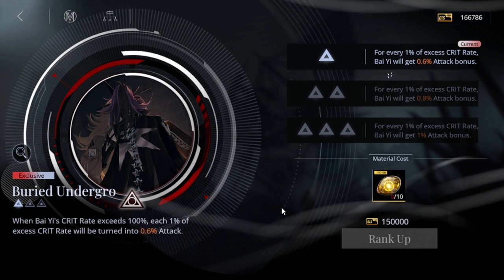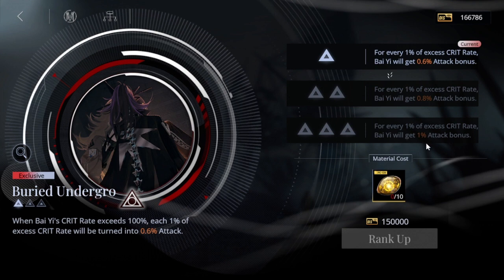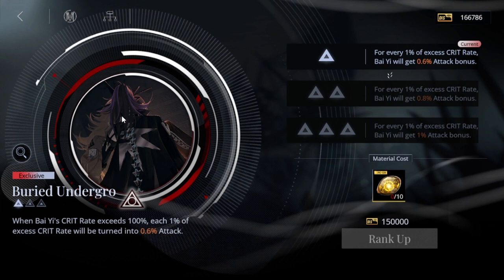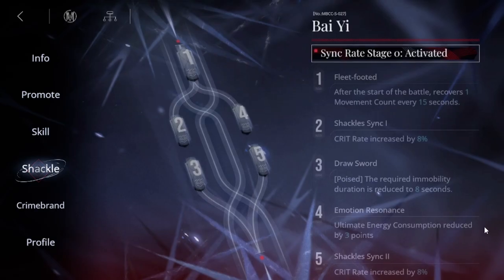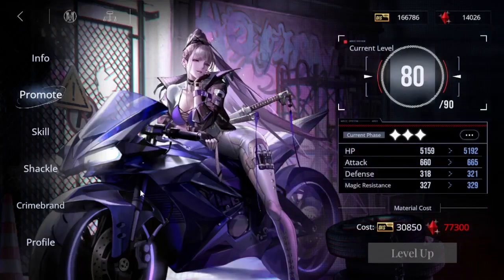This exclusive crime brand is one you don't need early — focus on getting that crit rate as high as possible before investing in it. At max level, each 1% excess crit converts to attack power, so once she's critting non-stop her attack power goes through the roof. To summarize the setup: level S4 to 10, equip Reunion Day crime brand for the extra 10% crit, get shackles for extra crit rate, and then consider the exclusive crime brand once the foundation is ready.